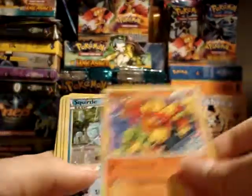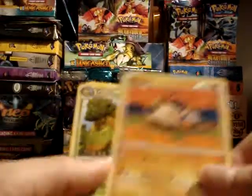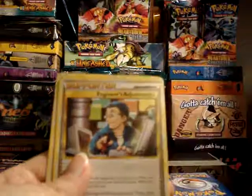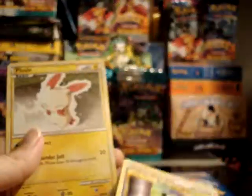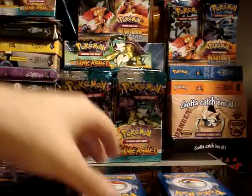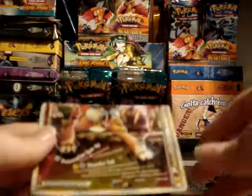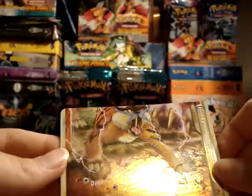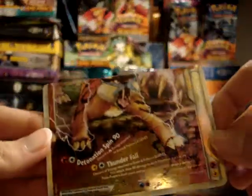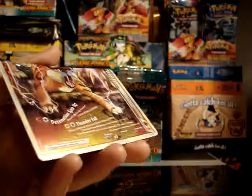So you've got Magmar, Squirtle, Teddiursa, Larvitar, Mankey, Grottle, Engineer's Adjustment Supporter, and a Plusle. Your reverse is a Numel. And your rare... wow! Entei Raikou Legend — first Crobat pack! I'd say you're doing good so far.